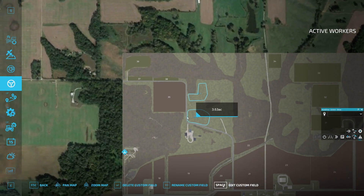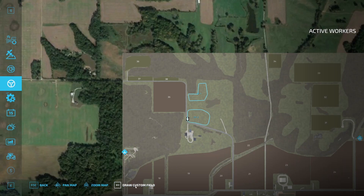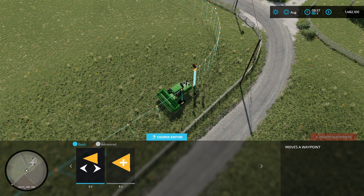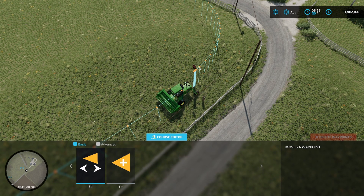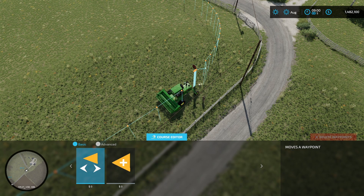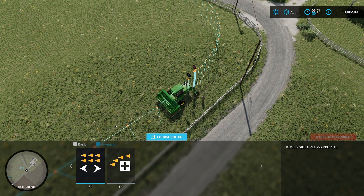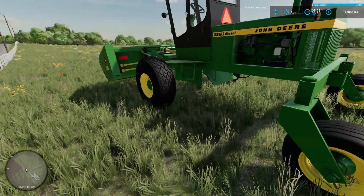To edit the field I need to be out of a vehicle. I click on the field, I can give it a different name, and if I edit it, it brings up the waypoints that make up the edge. I've got a few simple commands: I can use my mouse to move a waypoint by selecting the move icon, placing the dot under the waypoint, and dragging it — so if I want that edge to line up with that edge there, I can do it like so. I could also add a point if needed. On the advanced side it's the same idea but I can do multiples.